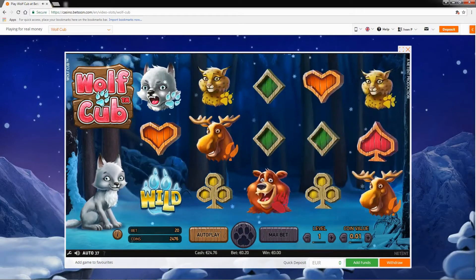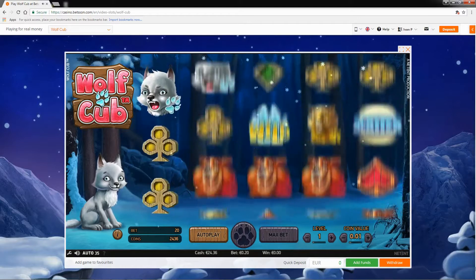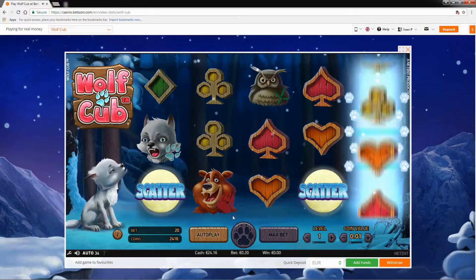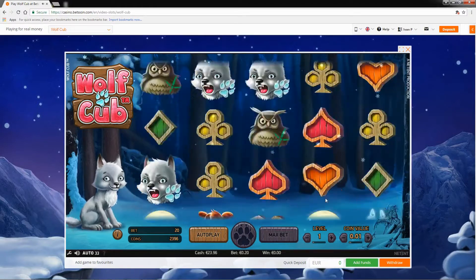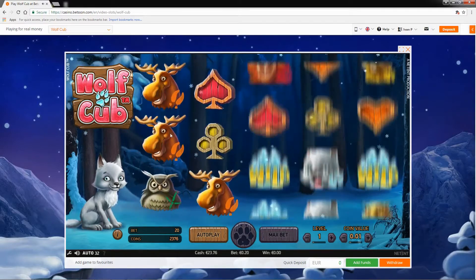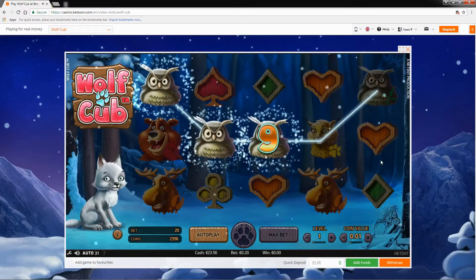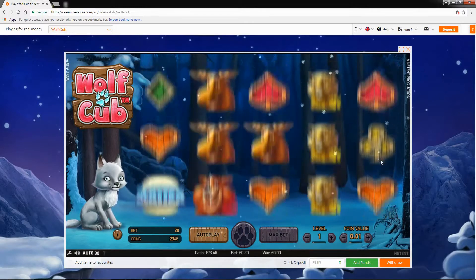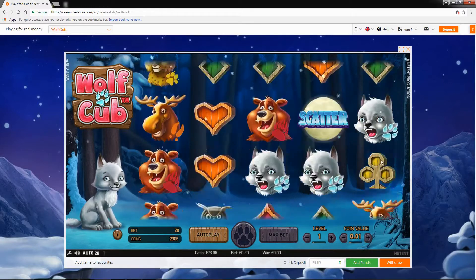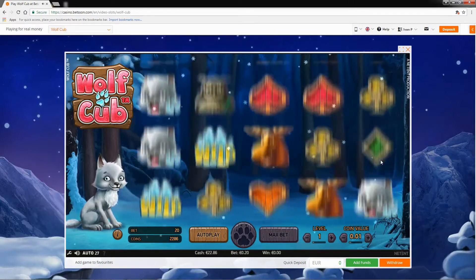Apart from the game itself being really nice to look at and quite relaxing and enjoyable, it does have some potential in the bonus feature, which is triggered by landing three full moon scatters. When you land three of these, the board fills with scatter symbols and each of these symbols will reveal a number of free spins, and all these numbers add together for your grand total of free spins for the bonus.